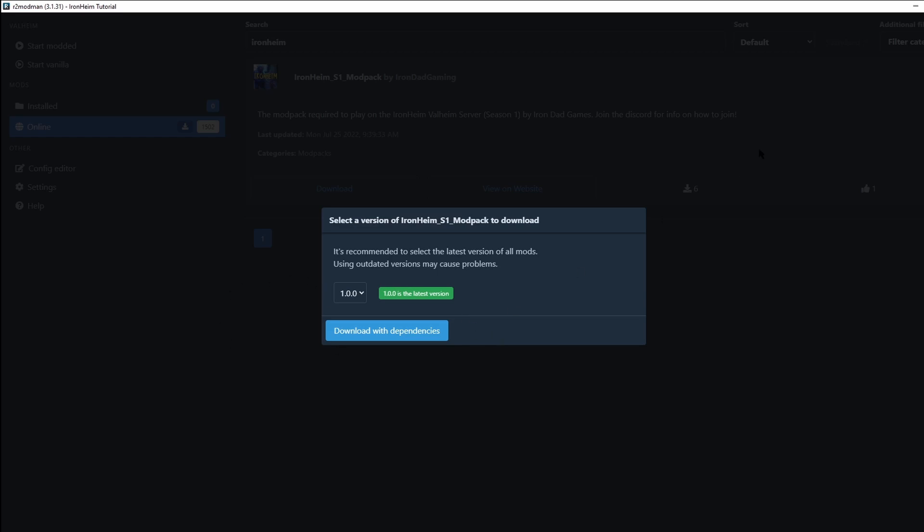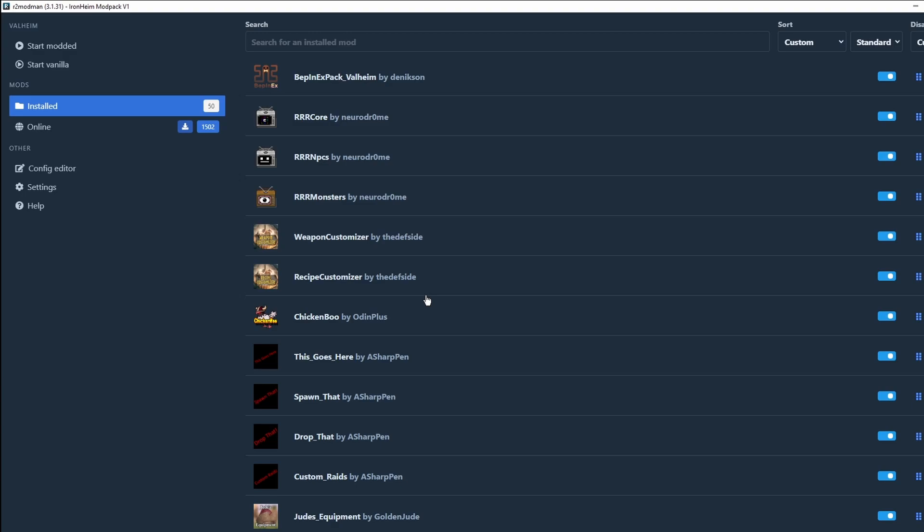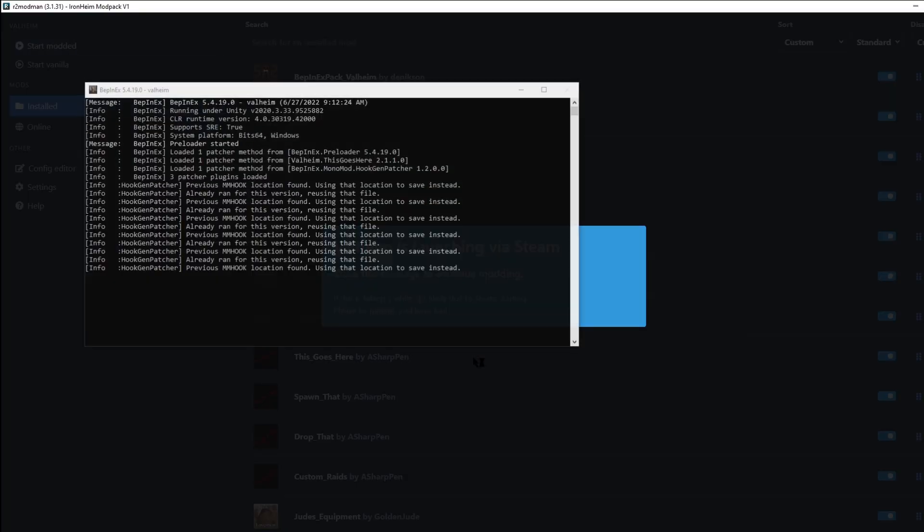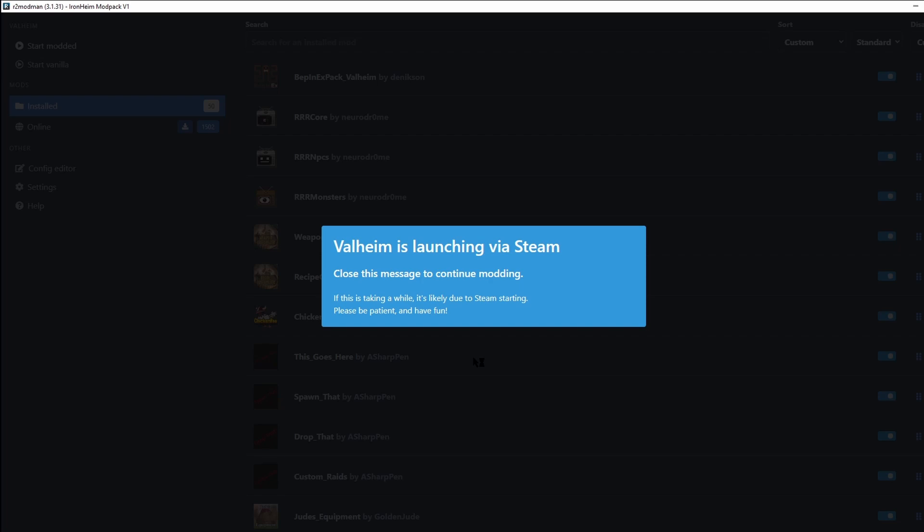Once you have the Ironheim mod pack downloaded along with the dependencies, go to the top left and click Start Modded. Don't be alarmed — modded Valheim does take longer to load, quite a bit longer in some cases, so it's normal. Just be patient.